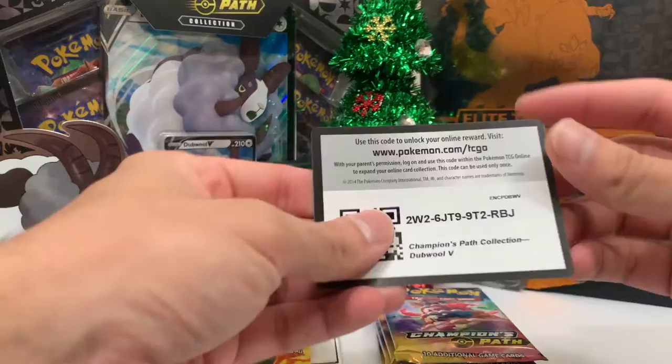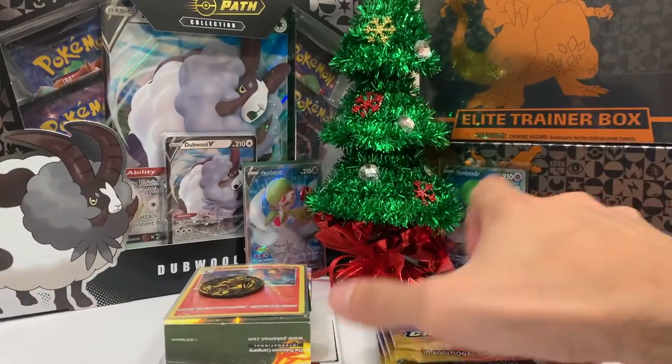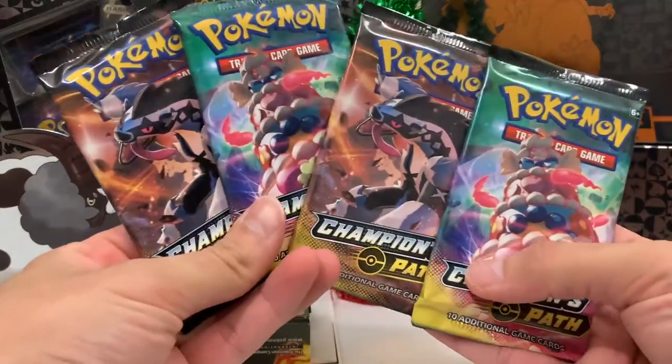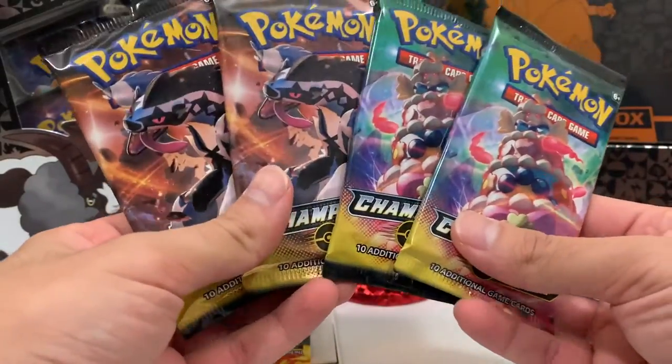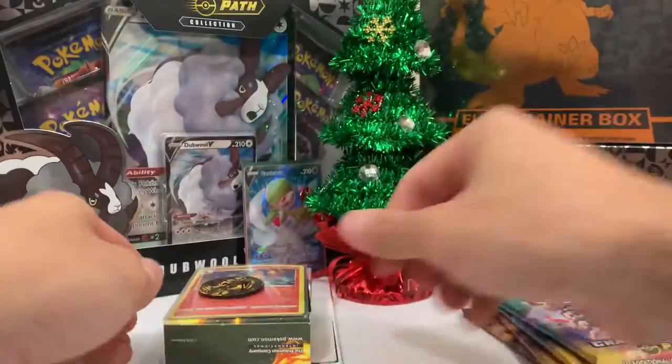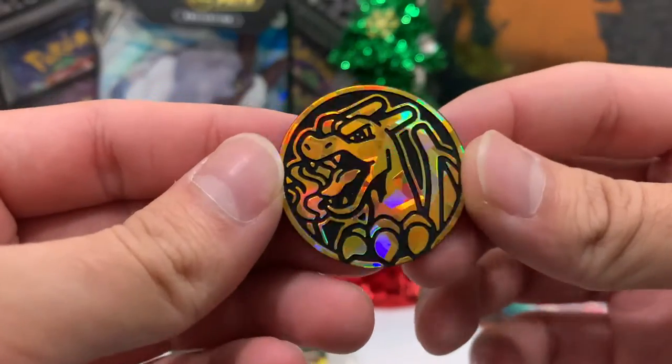There we go, we got the time saver there. Here you guys go, the double V code card — get that out of here. The four juicy packs: we have two Alcremie packs, two Galarian Obstagoon packs.